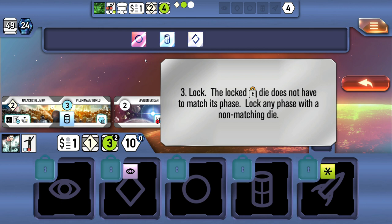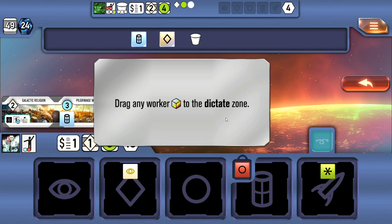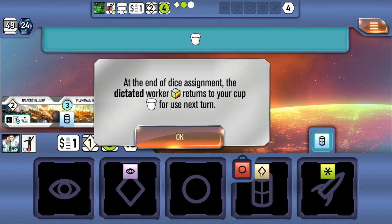The third way to reassign is using the locked die — it does not have to match the phase you want, so if you get a bad roll you don't have to take an action that isn't useful. Fourth, you can dictate: once per round you can sacrifice one worker to the dictate zone in order to reassign another worker to a non-matching phase. It's a one-for-one trade that gives you some flexibility so you're not totally at the mercy of the dice.